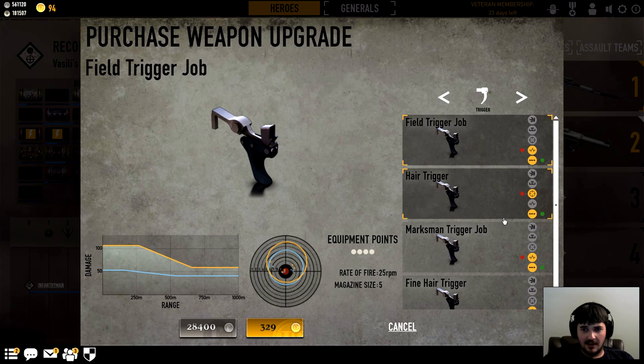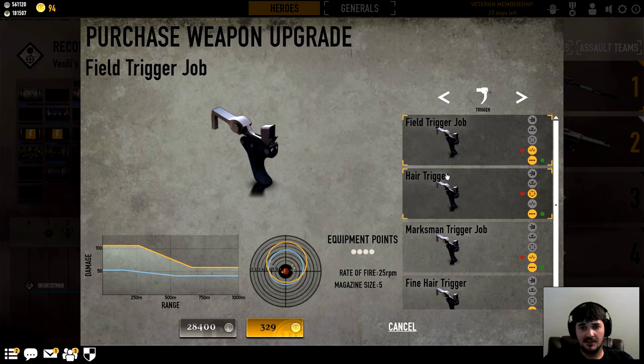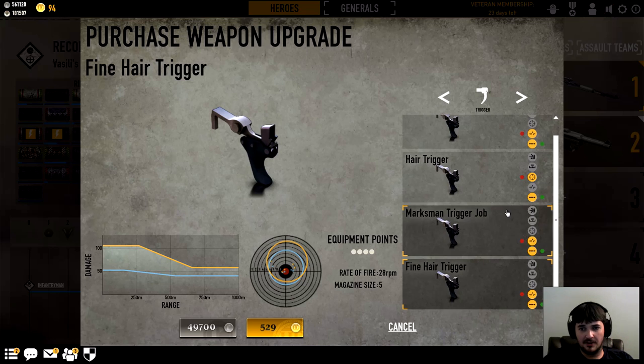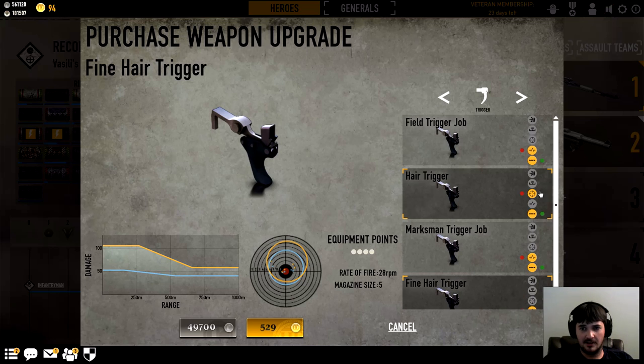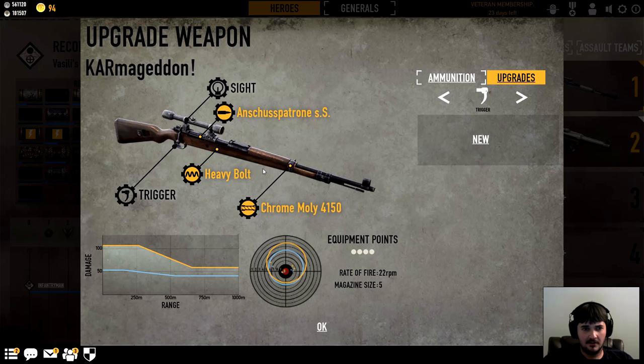Looks like I'm gonna have to go with the chrome molly — spend the big money, you know. As for the trigger, I still don't like it. I really think I'm gonna run it without a trigger. I already heard on Reddit people complaining that when you mod your rifles for one-hit kill now you get this incredible sway, like it's almost impossible to use them — I guess that's their attempt to balance the game. The trigger does not modify damage at all; you'd just lose accuracy and stability to shoot faster. Yeah, these are horrible. No trigger. Here's what we're running on the rifle — my damage is over a hundred, you can see right here.